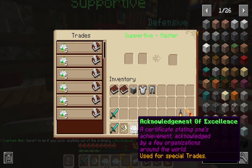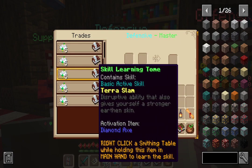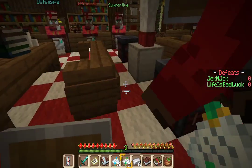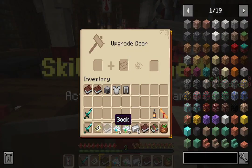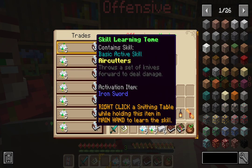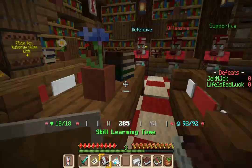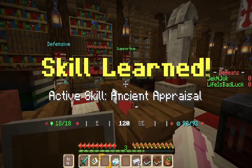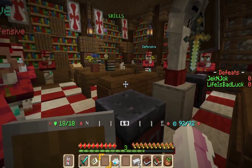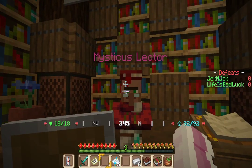Oh, this is where I learn skills — how many do I have? That's supportive offense. Defense — let's go. Whatever that one is. So now, get out of my way. It works — I now have a book. Let's go. What is burning rage? I want burning rage, that sounds cool. So now I have two books. I have a question — how do I check them again? I can't check that book.